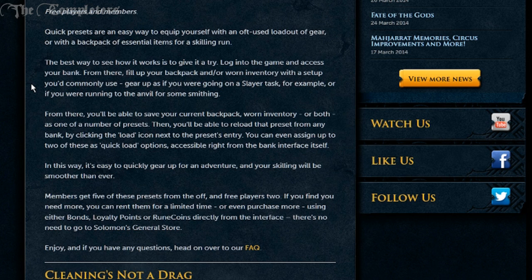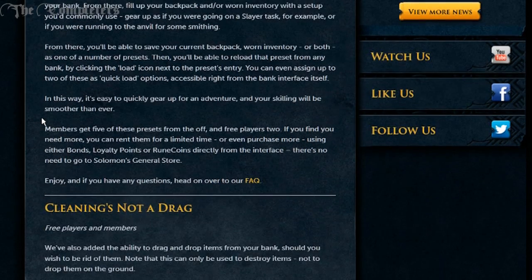Now let's say you go out and do something else, then you come back and your inventory is now empty. You could go straight back into your bank, and all you'd have to do this time is simply click the preset button and your inventory would instantly fill with overload, renewal, triple super pray, and rocktail soups if you have them in your bank. I'm pretty sure it also works with your equipment as well, so you can instantly pull out all of your mage gear, for example, as well as fill your inventory with all that stuff.